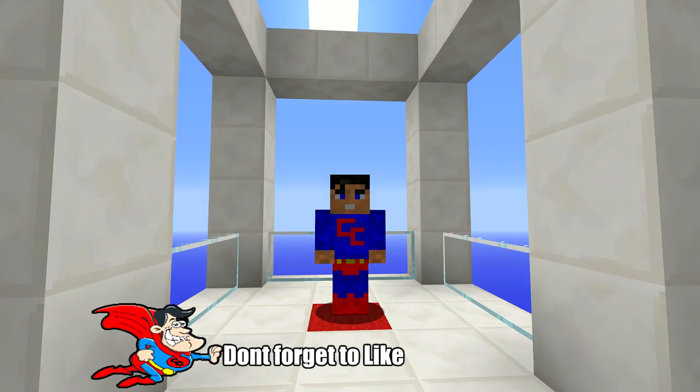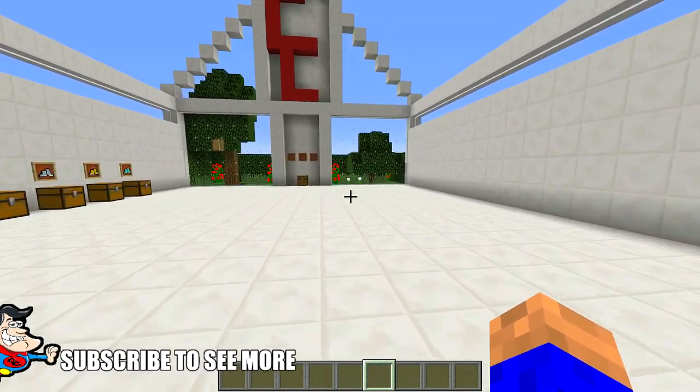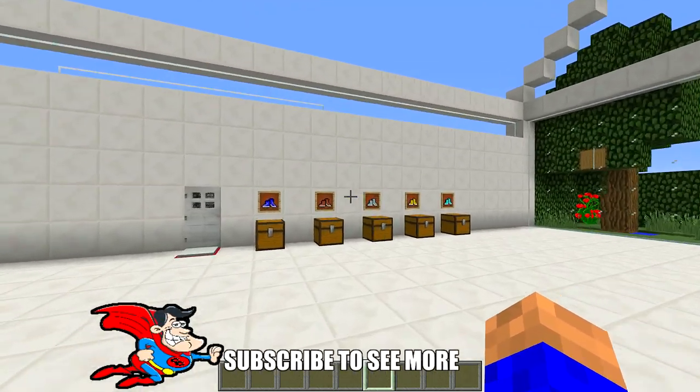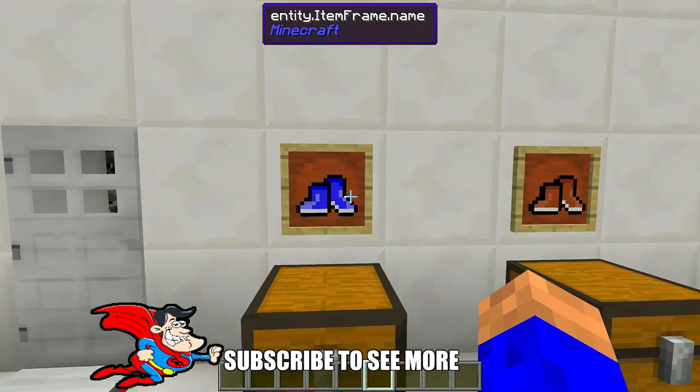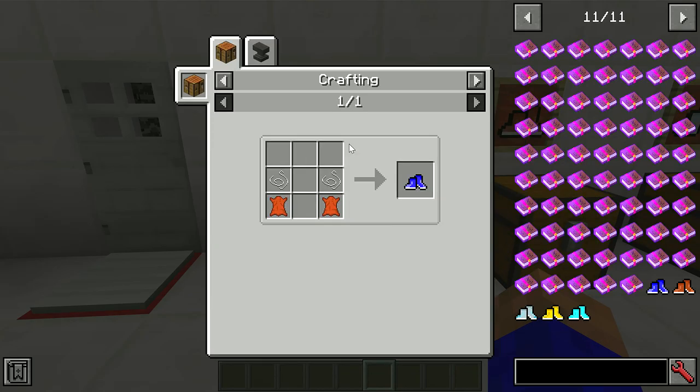1.12.2 — let's get into it and have a look at the mod. It's got a couple of cool features on it. There are loads of mods out there where you can move around your world faster, but this one's quite good. The first thing you're going to have to craft is yourself some basic running shoes — you need these to craft all the rest of them.